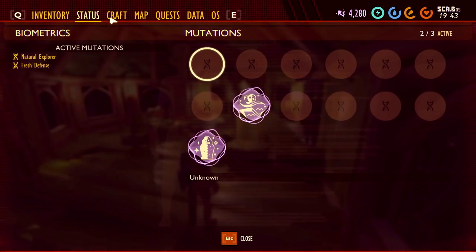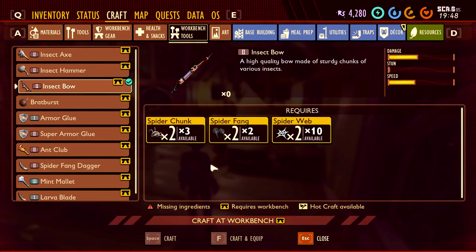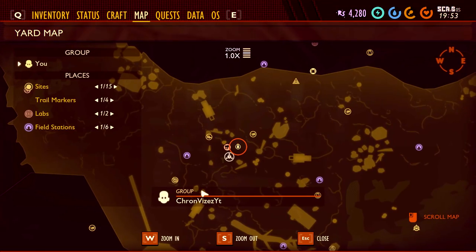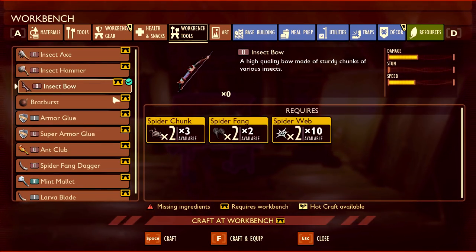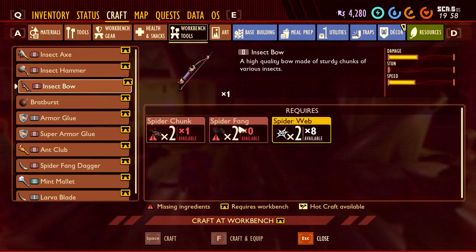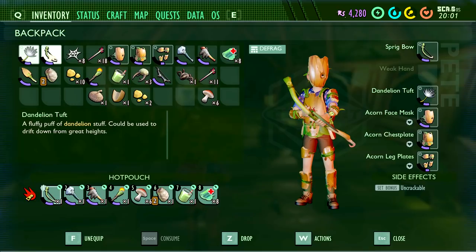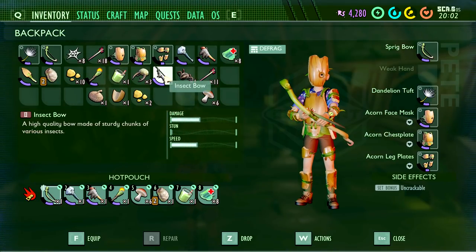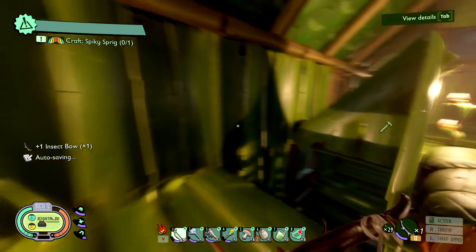Let's go see how we can make this. There are a lot of bugs outside — the ants are kind of stuck around that flower like you wouldn't believe. Let's open this up. I want the insect bow and we have everything we need: spider chunks, spider fangs, and spider webs. Let's make that happen — I need to make it over there. I think I have enough. Let's go right over here to tools — insect bow! Craft that baby up. Now this should be in theory a whole bunch more powerful than this one. Let's go check inventory — yes, a whole bunch more damage! That is wonderful. We can get rid of that old one — equip this one.